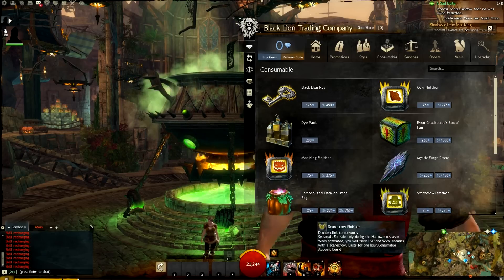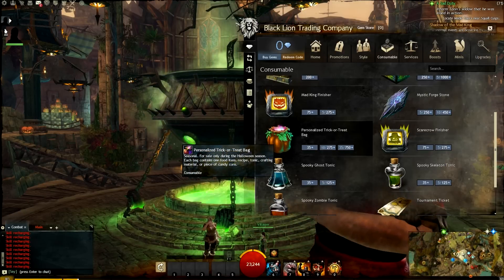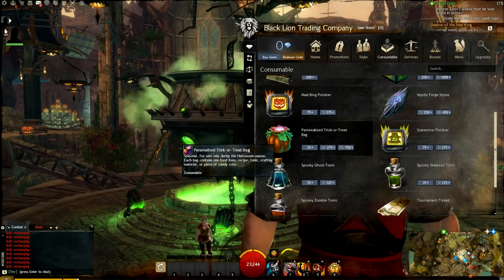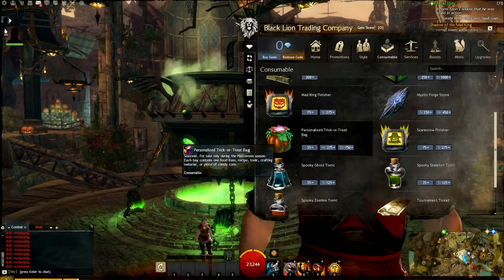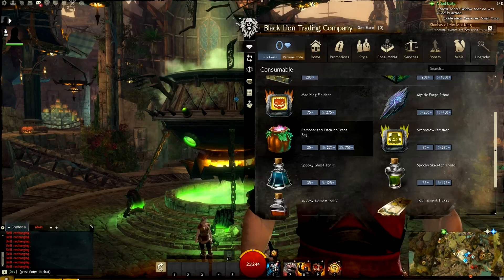You can also pick up the Personalized Trick-or-Treat Bag — this is a throwback to the top bags in Guild Wars 1. They contain one food item, recipe, tonic, crafting material, or piece of candy corn. You can buy them individually or in bags of 1, 10, or 35.